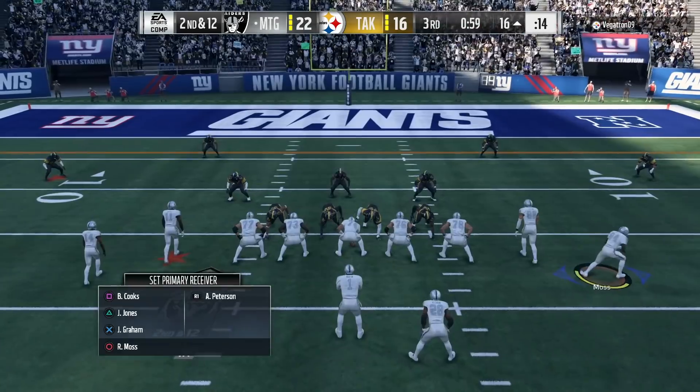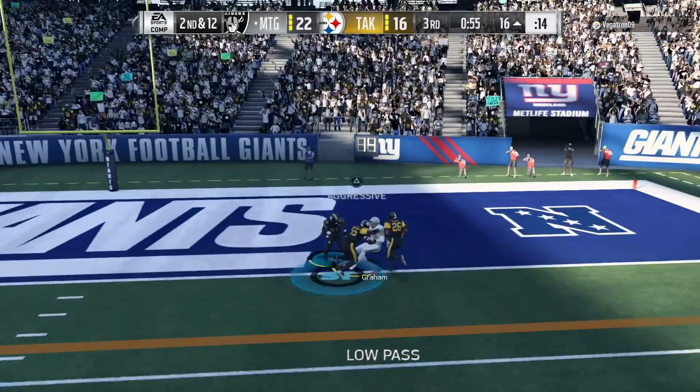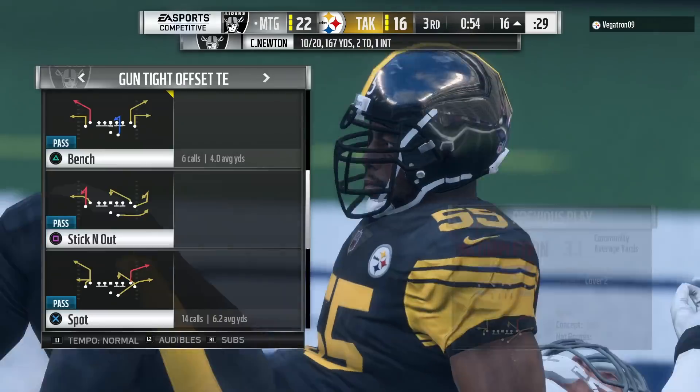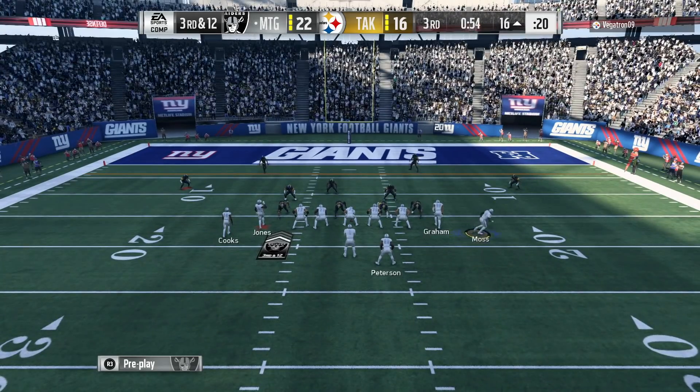Second and 12 - looking for a low ball to Jimmy Graham or either Randy Moss, just depends on how he plays it. He dropped it - I got it in there but he just didn't hang on. It's all good.